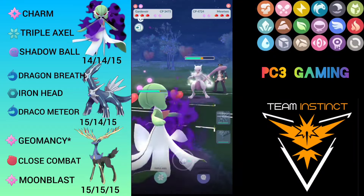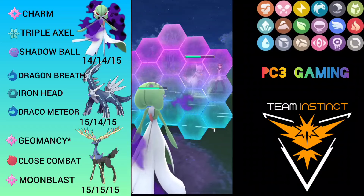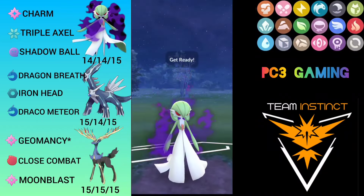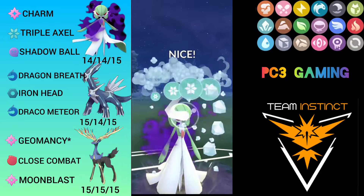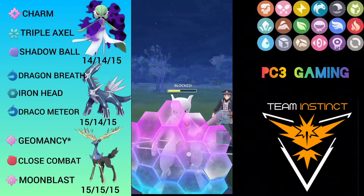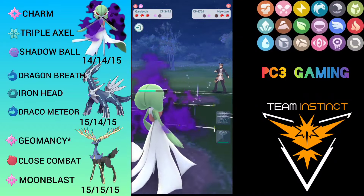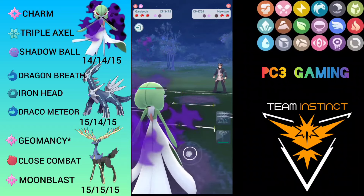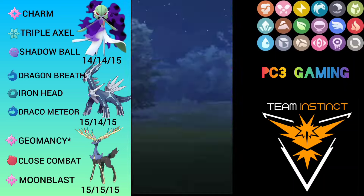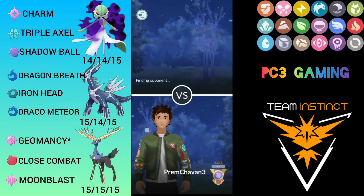Here comes the Mewtwo — I have to be very careful, he might bait me with a Side Strike, so I have to call it correctly. I am going to shield here because Shadow Ball will one-shot from full health, and it was a good call — it was a Shadow Ball. I throw Triple Axel to boost up the Charm damage, he shields, and I charm him down. The opponent decides to resign because they don't have an answer for Gardevoir. We won the first match!